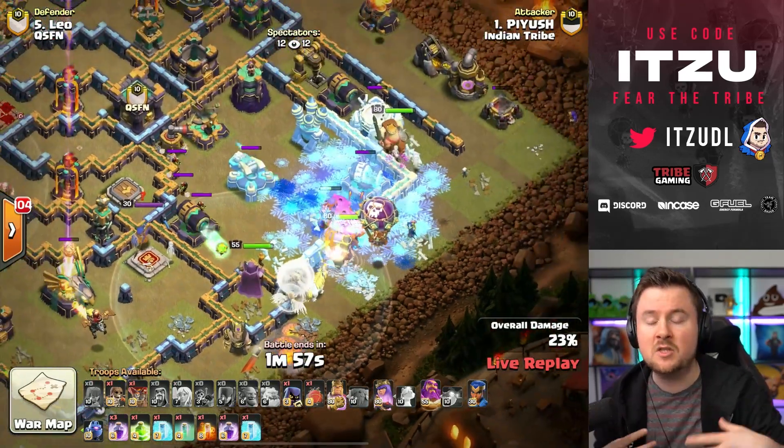Indian Tribe is up first, and if they three-star they force QSFN to three-star as well since stars come first. We have a Yeti Blimp coming in — we remember this base from the qualifier with the entire Tesla farm at the ten o'clock side. What a Yeti Blimp! Those Yeti Blimps took down the Warden, the Multi-Inferno Tower, and the Eagle Artillery — so much value right there. Now we have an early Royal Champion and Dragon Riders for the back end.